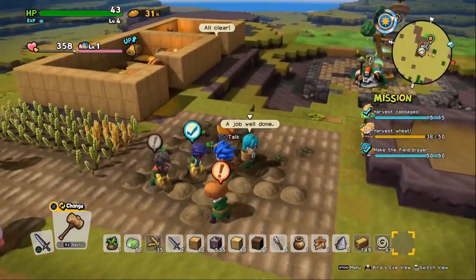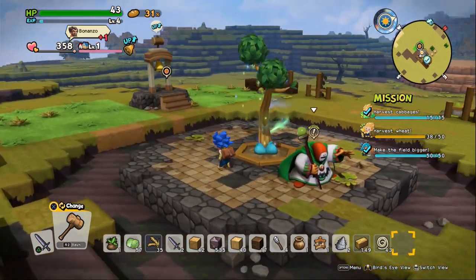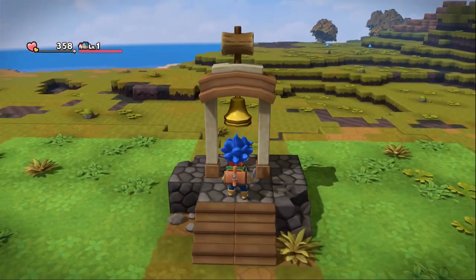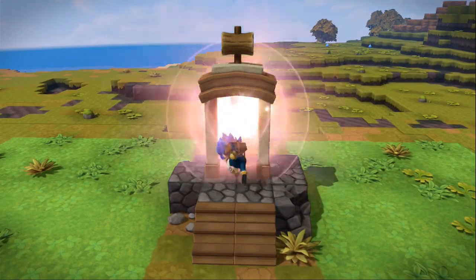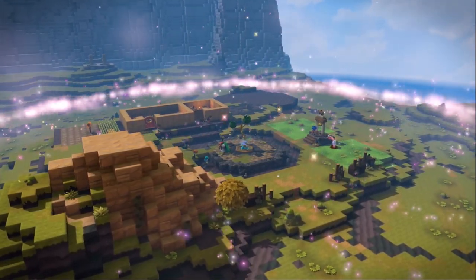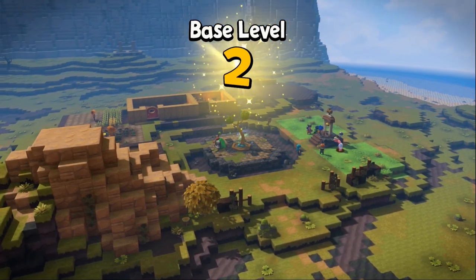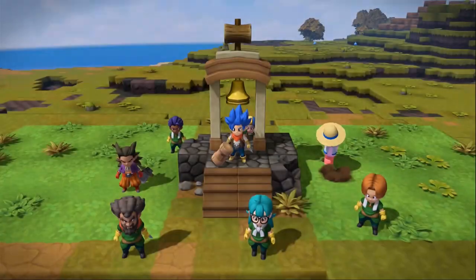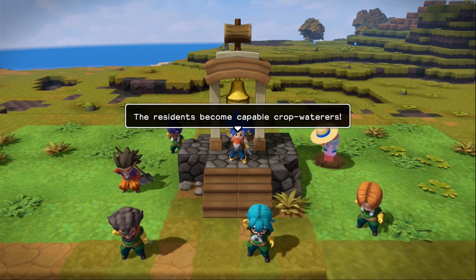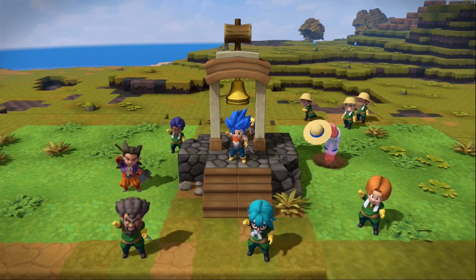First thing we're going to do today is ring the bell — raise our town's level and see where it brings us. And ring. Nice. We leveled up, babe. Everybody's coming around the Dea tree. Base level 2. Residents become skilled at tilling the fields — capable crop watering. Oh snap, we got people.